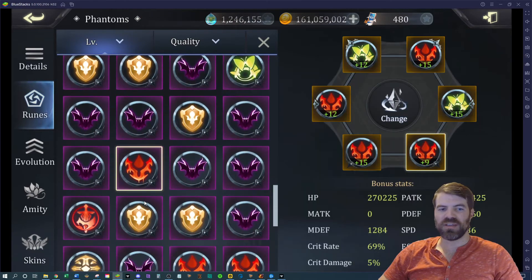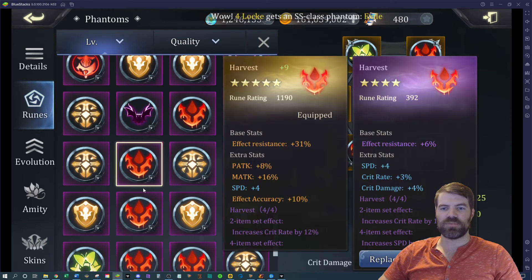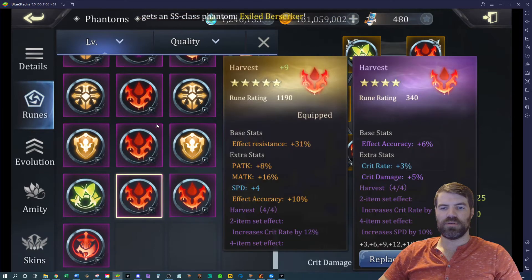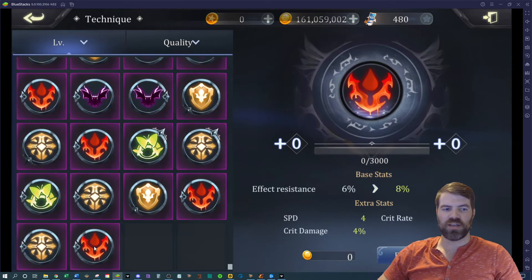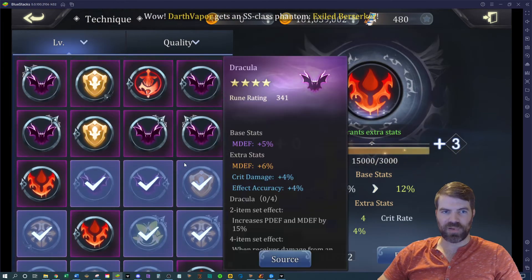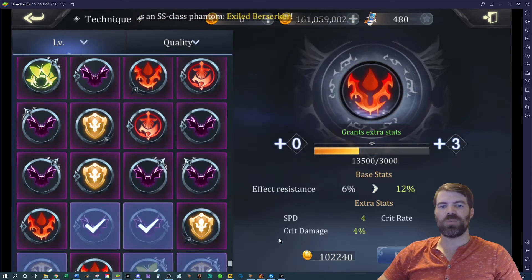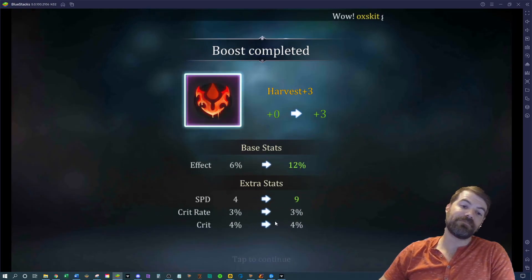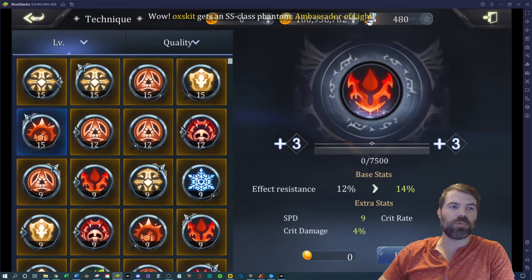I really don't like using purple runes but you could roll them up just to see if you get multiple speed rolls. This one is probably a decent candidate to check quickly for speed rolls. I should probably start prioritizing these for the Sea Conqueror. I won't go past level 3 — let's just see if we can get lucky and get some speed rolls. Wow, okay — I got speed already!